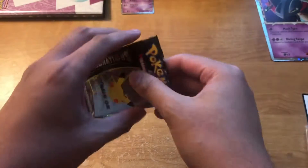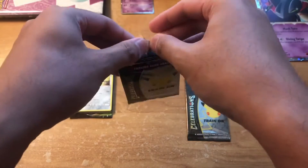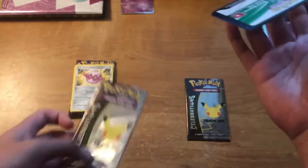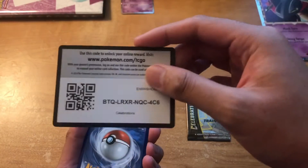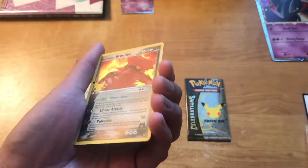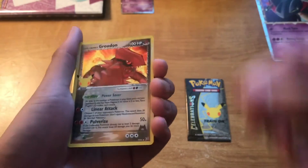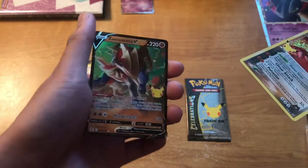Now on to the good stuff — Celebrations pack number one. Hoping we get another great Celebrations booster where I got six cards in the last video. Here's the code. We got a Kyogre, we got Cosmoem, Groudon, Team Magma's Groudon — I don't have this card yet, it's a pretty sick looking card. Then we have a Zamazenta V. That's sick.